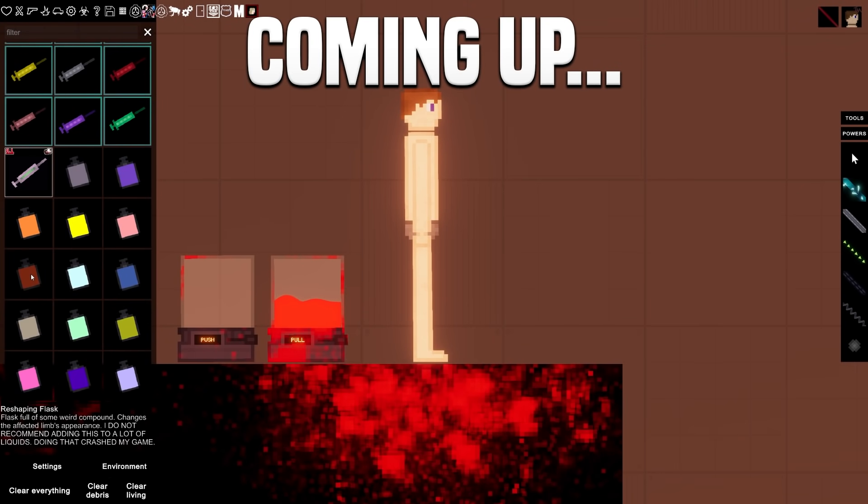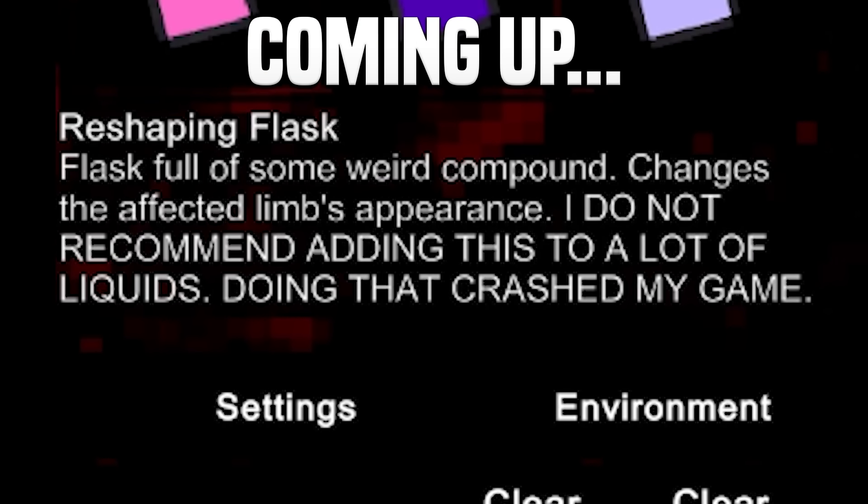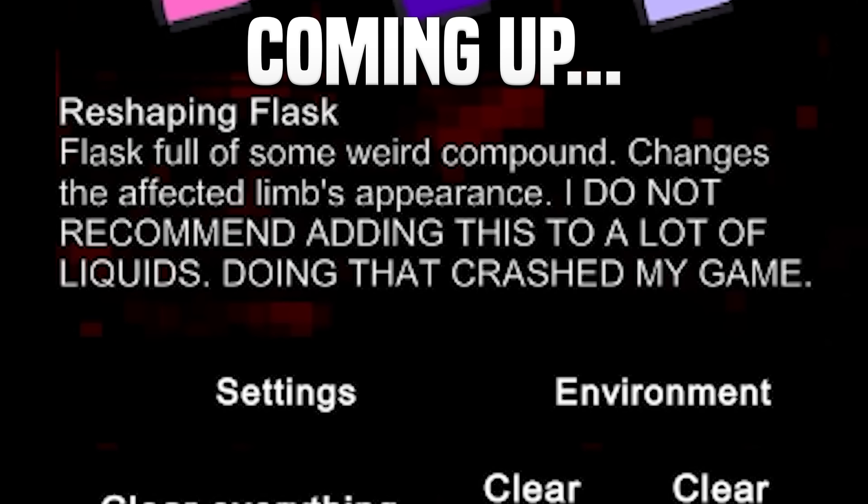Reshaping flask. Flask full of some weird compound - changes the affected limb's appearance. I do not recommend adding this to a lot of liquids. Doing that crashed my game. Okay, let's do it.